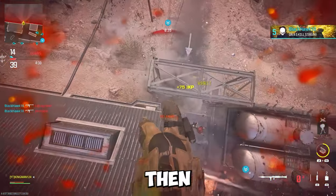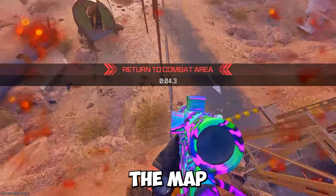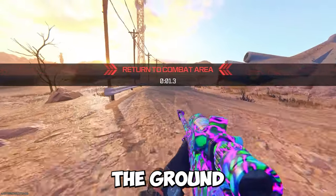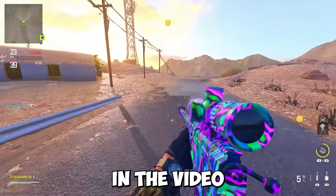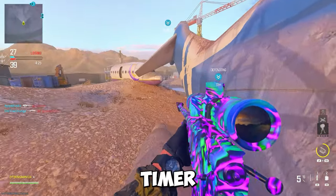What you want to do is jump, and as soon as you jump, shoot the RPG and land on the ledge. After that, jump outside the map and press circle so you quickly fall to the ground. Then run as fast as you can to the spot shown in the video — at a certain point of the map, there'll be no timer.